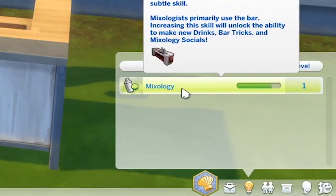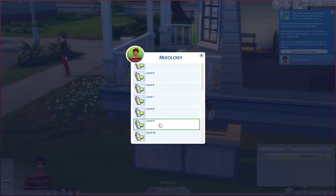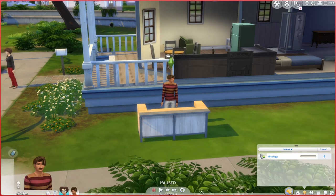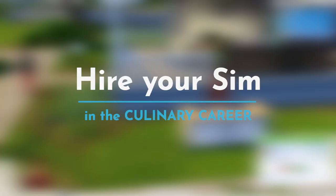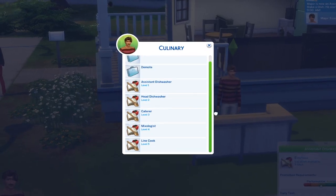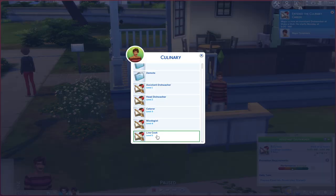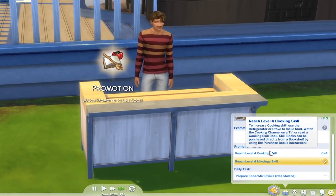Once you have the mixology skill you can obviously do the hard work and achieve level 9, or you can simply right-click on it if you have UI Cheats installed and cheat your level. You also want to have a career in the culinary field, so we're going to find a job and select the culinary career. We're also going to promote him to the highest level in this career — I'm using UI Cheats because I don't want to do the hard work right now — and we are also going to fulfill the career tasks.